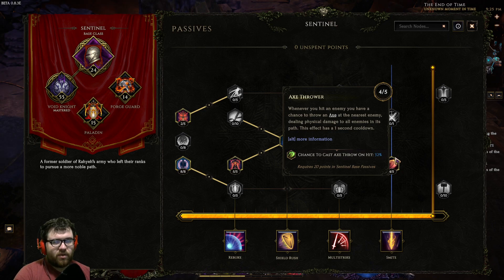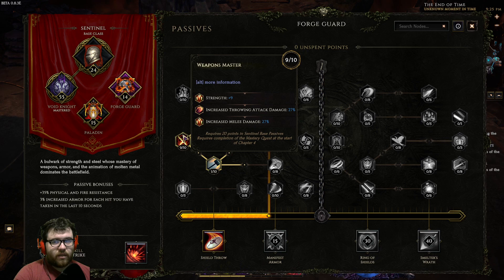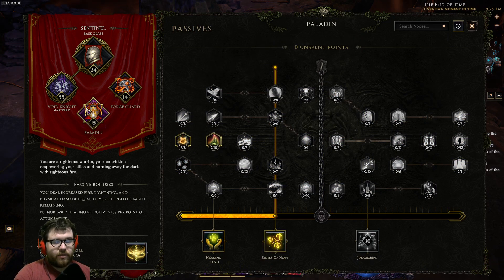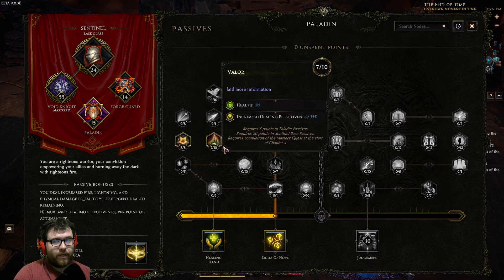Then four points into Axe Thrower — this is important as we're going into Forge Guard. Nine points into Weapons Master — one point into Peltist. The strength and increased melee damage is very strong for us as Sentinel has a dire lack of increased damage. Then four points into Shield Breaker, which gives us physical shred on bosses very quickly.